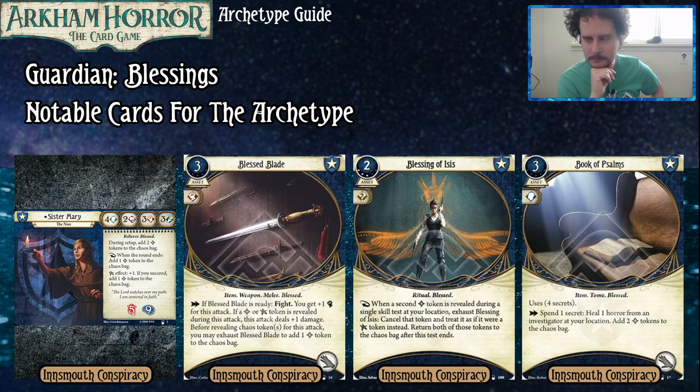Our second card is Blessing of Isis. This is a three-experience card that costs two to play. It doesn't take up any slots, and as a reaction, when a second blessed token is revealed during a single test at your location, you can exhaust Blessing of Isis to treat that token as if it were an elder sign token instead, returning both to the chaos bag after the test ends. It isn't super good with a low count, but as you get more tokens and people draw them more often, it's fantastic for getting extra value while maintaining your token count.